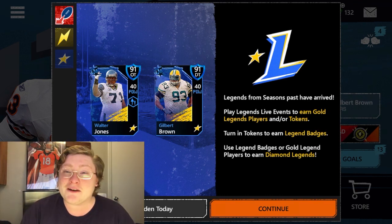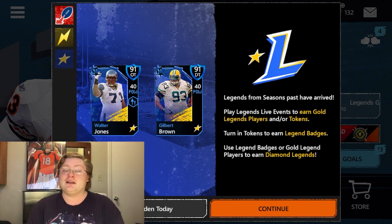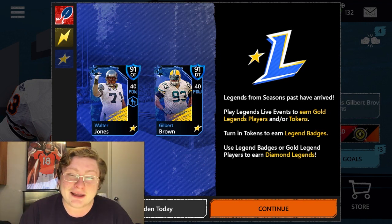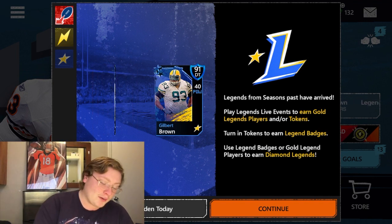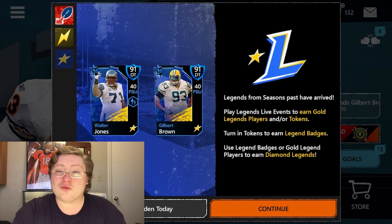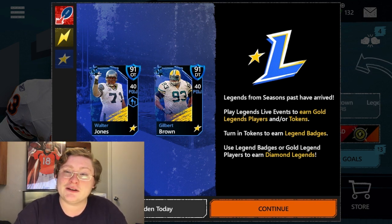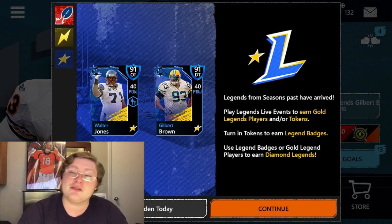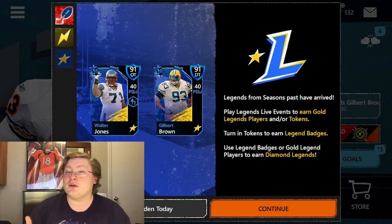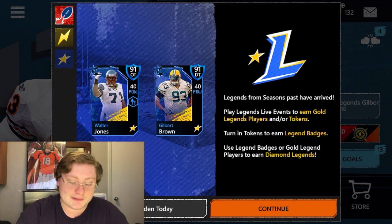First off is one of my favorite players — I've got one of his autographs. He's always a class act and a ton of fun, a great hall of famer and Seahawks legend. Number 71, Walter Jones. Walter Jones is a 91 overall offensive tackle with guaranteed 40 power when you claim him. He is for the verticals game plan, so if you run verticals you will get a bonus for this player on your team. Walter Jones is the legendary number 71 for the Seattle Seahawks.